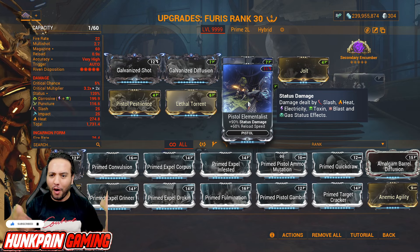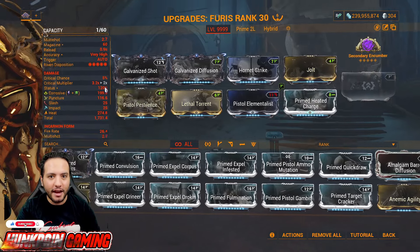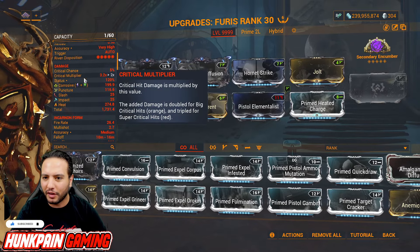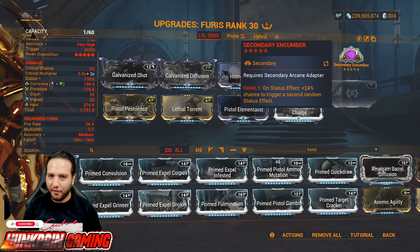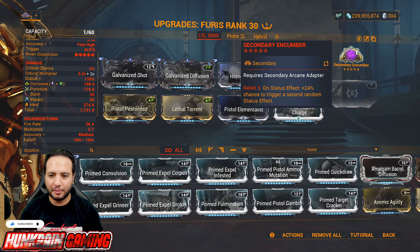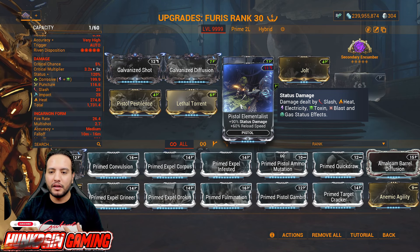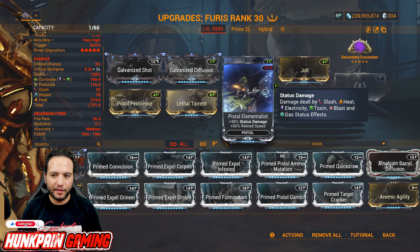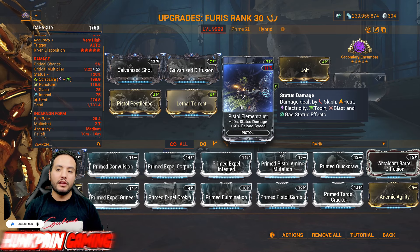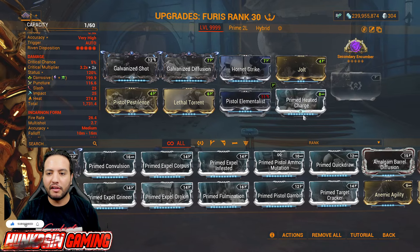You might ask: Hunk, how are we going to proc all of this? We don't have the weapon modded for this. Hold on, my friend. Primed Heated Charge right here for Heat. Because we have a lot of stuff and 120% status and we're running low crit — we don't really need crit at all. Secondary Encumber: on Status Effect, 24% chance to trigger a second random Status Effect. You have no idea how powerful this is because the Pistol Elementalist will be getting damage from slash, heat, electricity, toxin, blast, and gas Status Effects. Blast got reworked — when you reach 10 stacks or kill an enemy with Blast, that Blast will chain react to all enemies within 5 meters. Really powerful stuff.